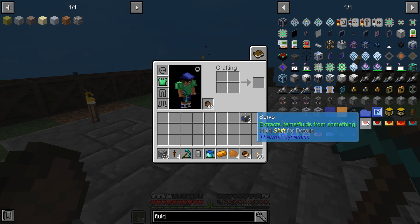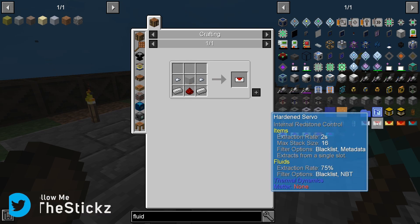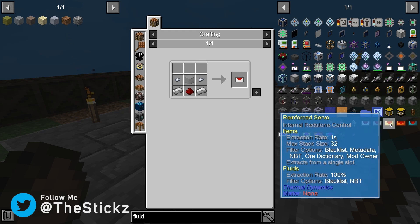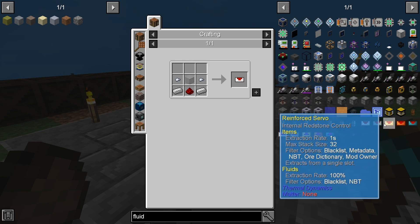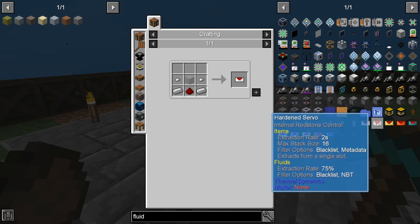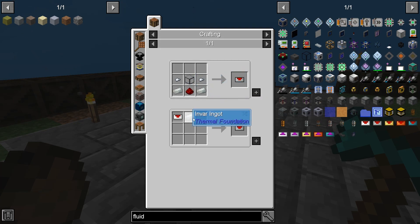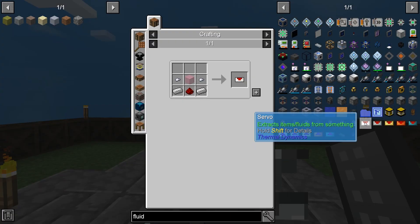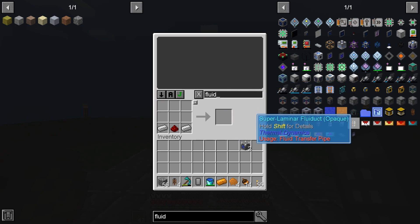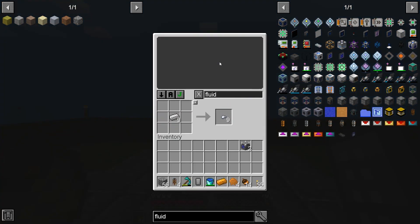So this extracts items and fluids from something - this is just an ordinary servo made of iron, that's easy. These are just faster ones - extraction rate two seconds, three seconds, one second, 0.5 a second, and these can take 64 at a time. I think we need to make these servos. We need glass, iron, and Envar. We can do that from here. We've run out of glass, so I have to come down here and make some. We seem to have run out of sand as well.